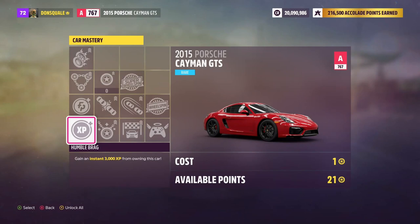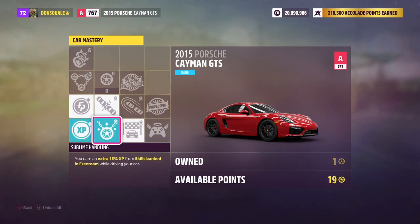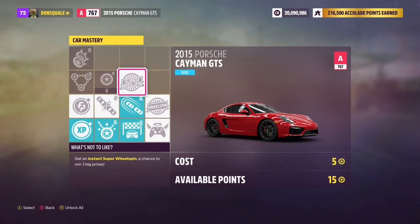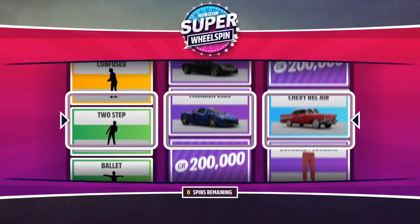We've just spent 80,000 credits on the car. Now head to the car mastery — from here you can use your available points to get a super wheel spin. Spend three points to get across, another three to get up, and then five more to reach the super wheel spin. Eleven points in total gets you a super wheel spin.